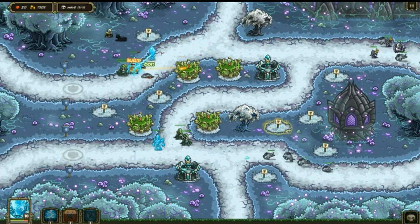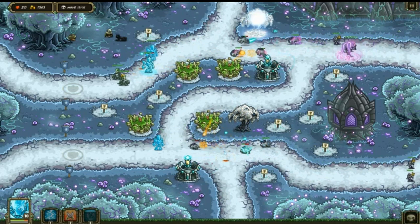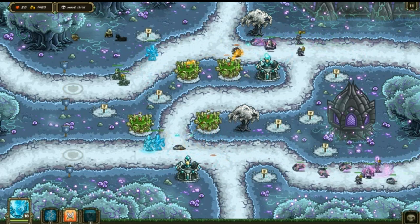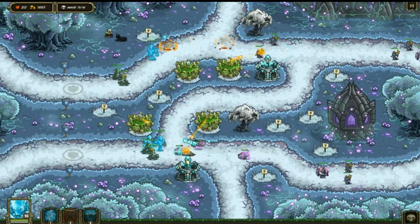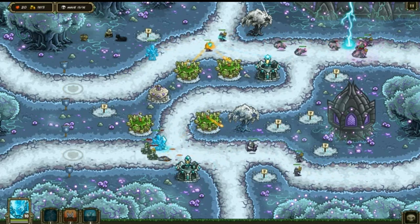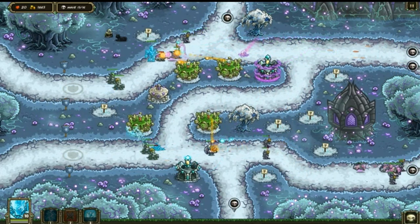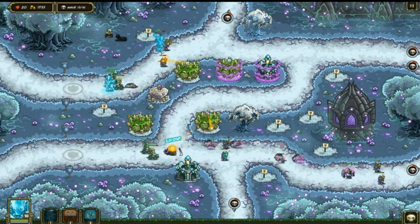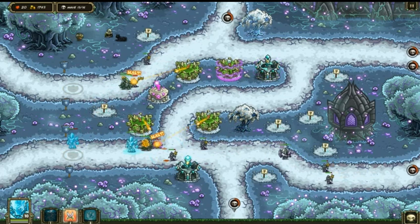That was good - now they're bringing the scourgers. That combo is bad - the scourger with the blood servants. I got something for it - I'm freezing those enemies, I'm not going for that today. Mess up that blood servant! Stop those blood servants - there you go, good job, way to blow up that blood servant.